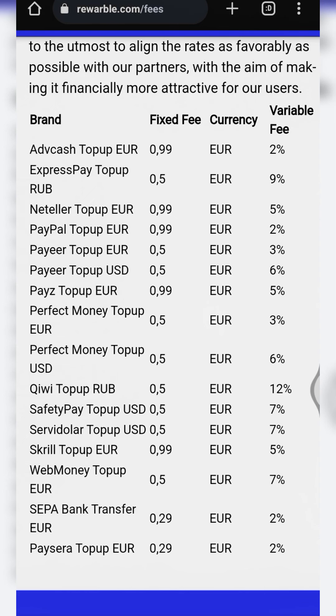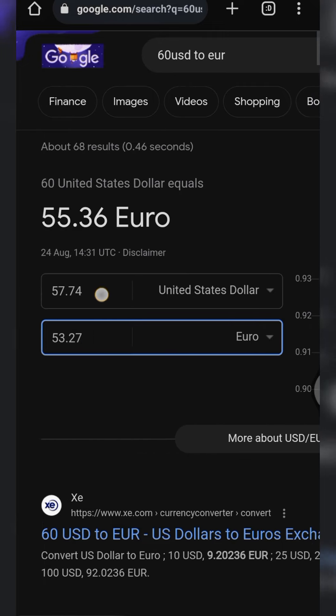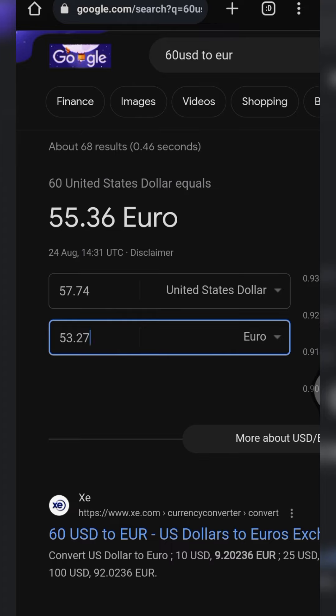The good part is you can link your Advanced Cash to Binance. From Advanced Cash, you can fund your Binance account — there's no fee, you won't be debited at all for such transactions. So we now have the total of 57.74 in our Advanced Cash moved to our Binance account. What you have to do then is transfer that amount to the P2P funding section on Binance to sell.